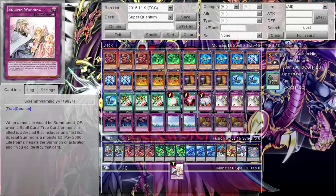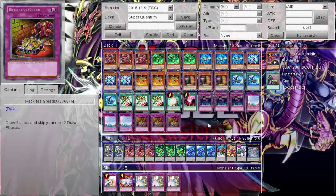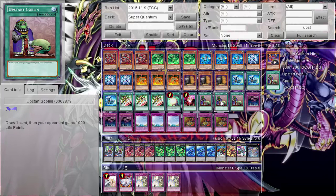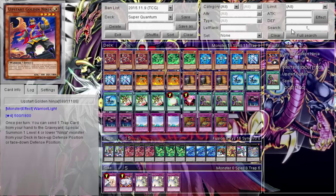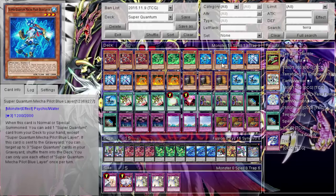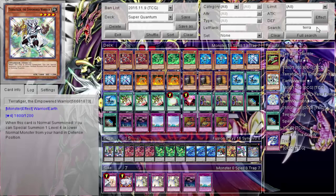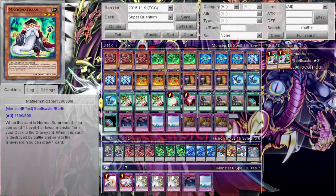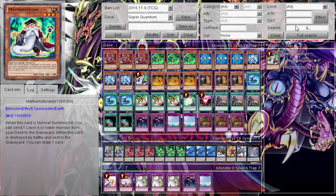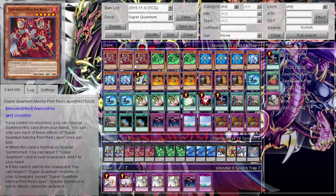Going ahead and making those changes live — tossing out the traps since they just get in the way and suffer from the 'too good to pitch' symptom. Adding two Terraformings so Blue doesn't waste its search grabbing the field spell, dropping to one of each revival card, and adding a Mathematician to send monsters — probably Blue most of the time, or Green if needed — then reviving them back.